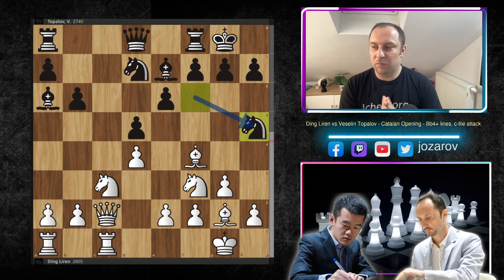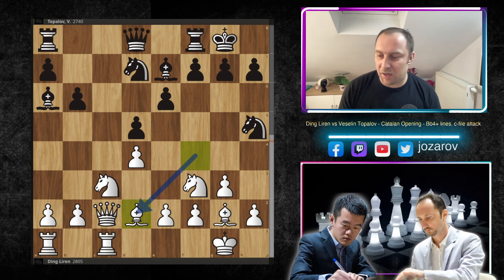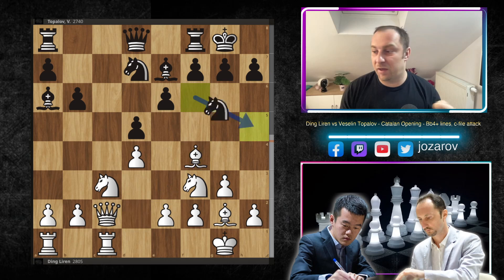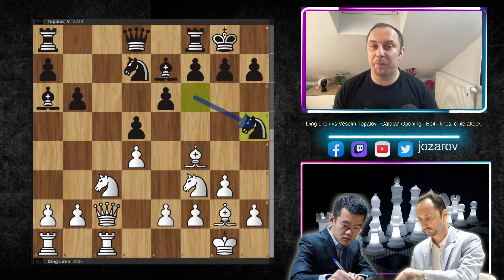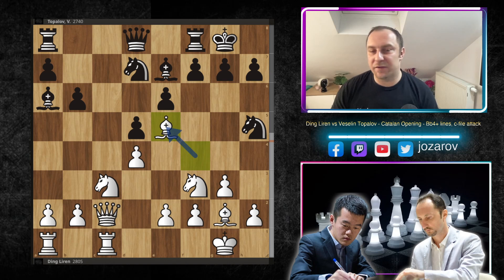Knight to c3 — normal development with preparation to play e4 liberating the long diagonal for the bishop. Now knight to h5 is the crucial moment. Many times this line has been discussed: white retreats, black plays knight to f6, bishop to f4 again, knight to h5 again, and players even agree to a draw. But Ding introduces a really beautiful new method — bishop to e5! There is already a dirty idea because if you play knight-takes-e5, we play d-takes-e5, locking out the knight.